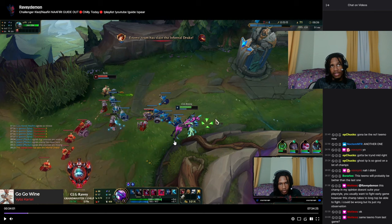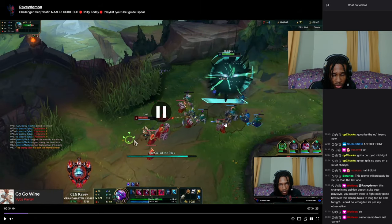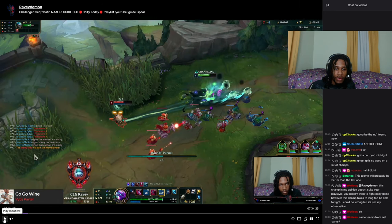I posted a video on Nafiri theory and also a YouTube short saying you should no longer run Flash — you should take Ghost instead. Flash's only interaction Nafiri has is Q-Flash, and that's it. Ghost just does way more for you overall. You'll see here that Teemo uses shroom on the wave — that's why I went in. I also knew their jungler wasn't topside, and Teemo is at half HP, so I know I can go for this.